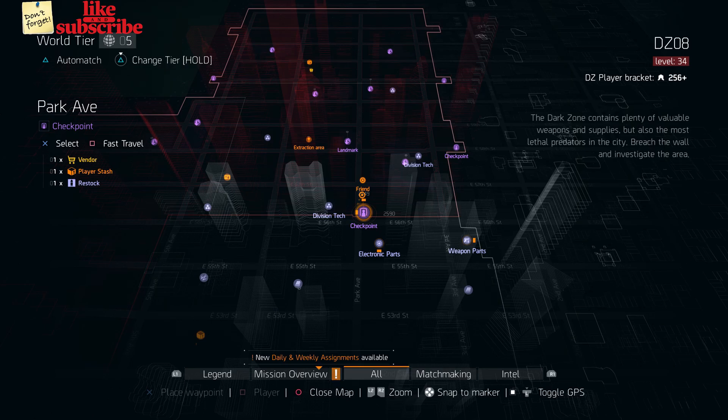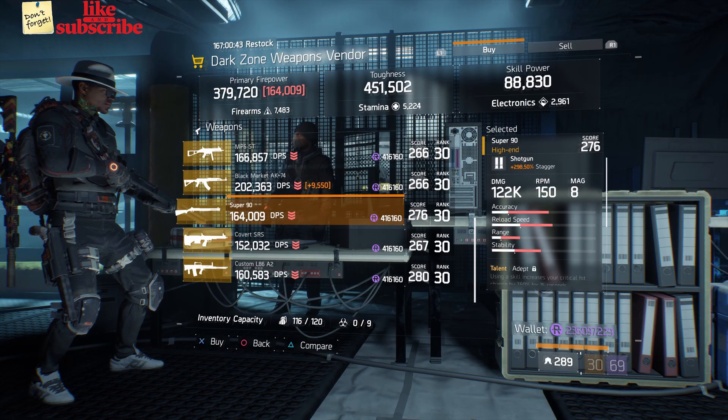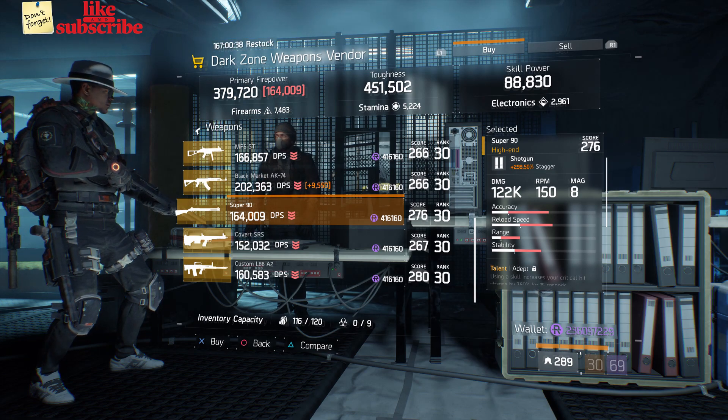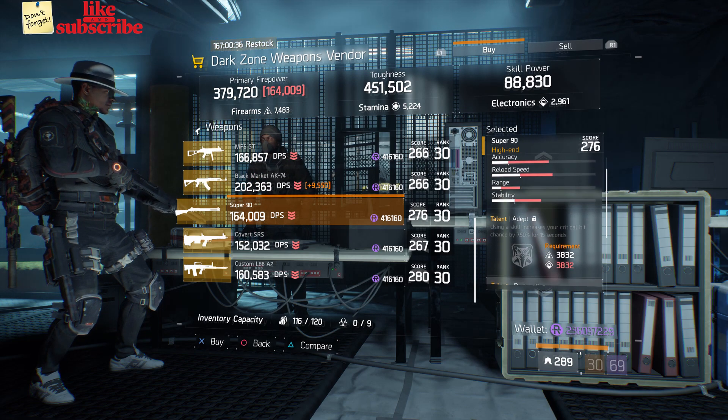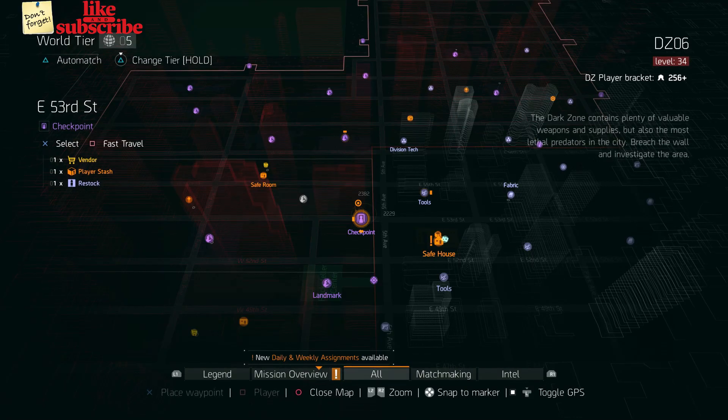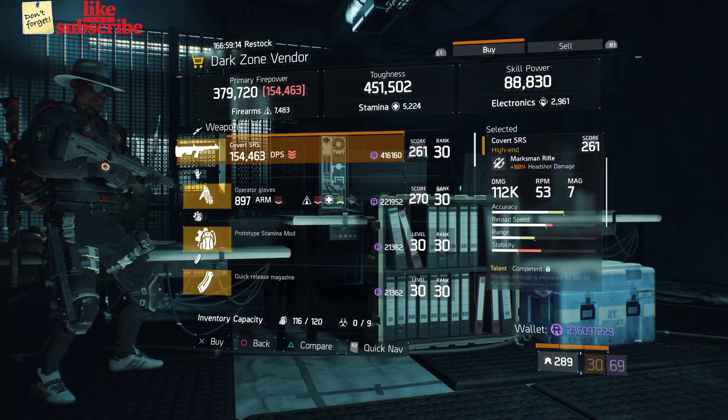For our next gear items, head over to the Park Ave Checkpoint. The dark zone weapons vendor has a Super 90 with a gear score of 276, it has 298.50 stagger, and the talents are Adept, Destructive, and Unforgiving.